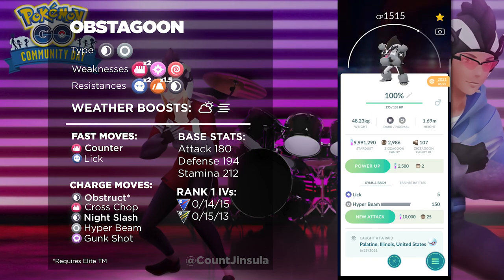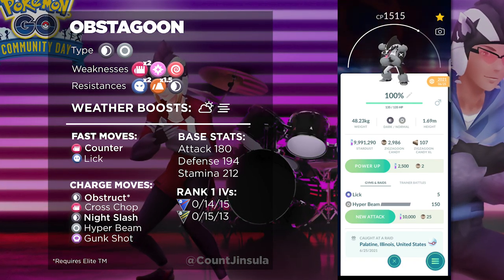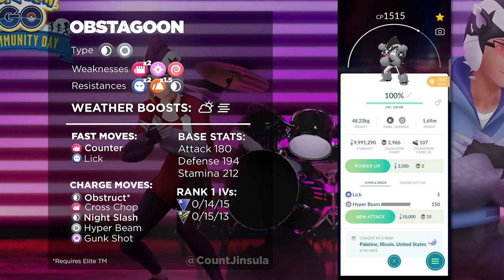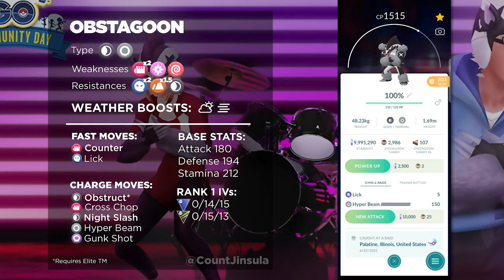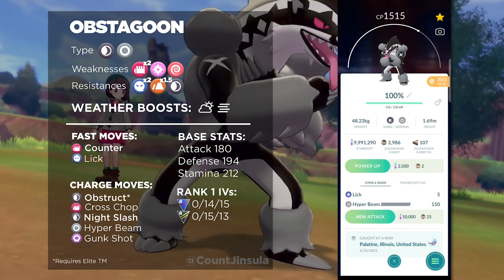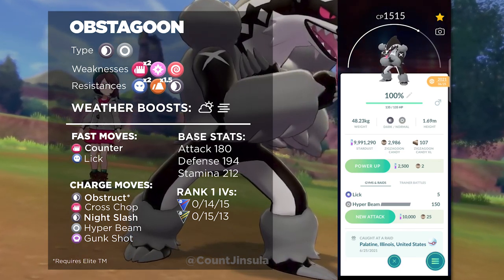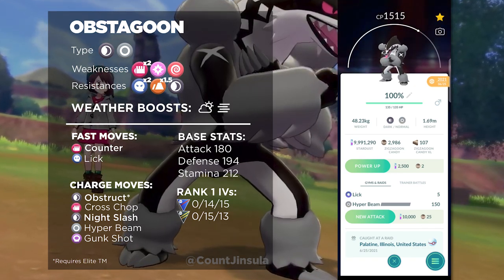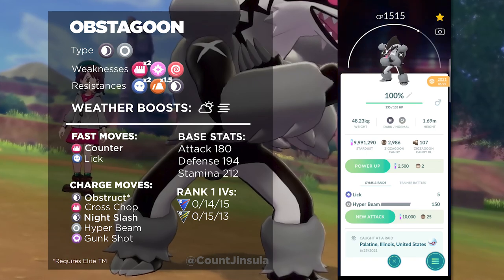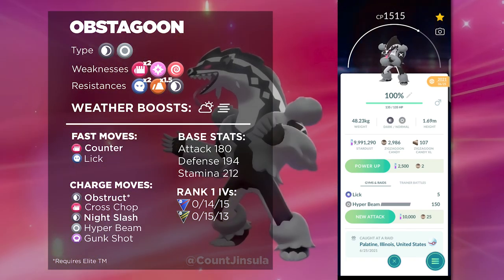In terms of whether or not you should use Obstruct in the Go Battle League, it may not necessarily win you a lot more battles if you are already using Obstagoon because it does kind of the same thing. The only difference is that if you successfully bait out shields, you'll still get a little bit out of it because you're lowering their defense stat. So maybe for that reason alone, you should go with Obstruct over Night Slash. In terms of damage and energy cost it's still only a side grade, but because of the stat-altering effect it might be a slight improvement. This Pokemon is still going to be somewhat of an A-tier Pokemon for the Great League, because there are still some Dark types that are going to be a little bit better than Obstagoon.